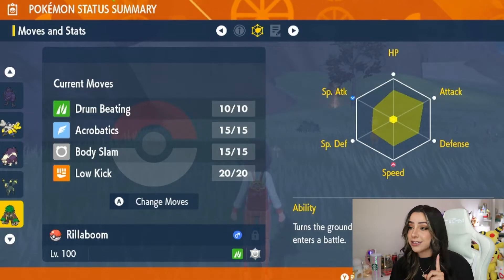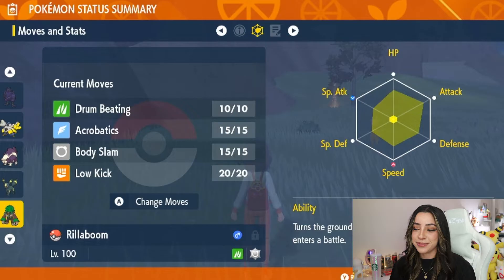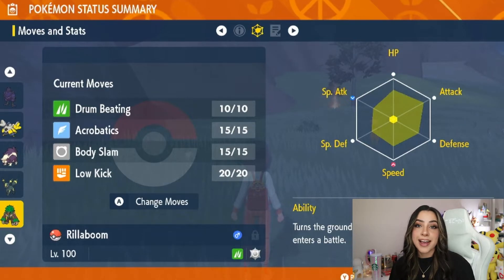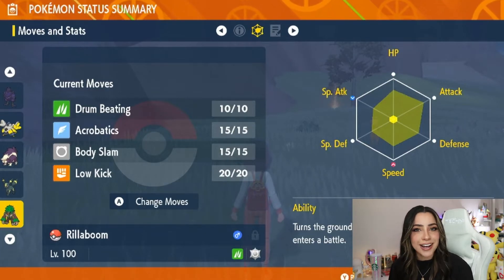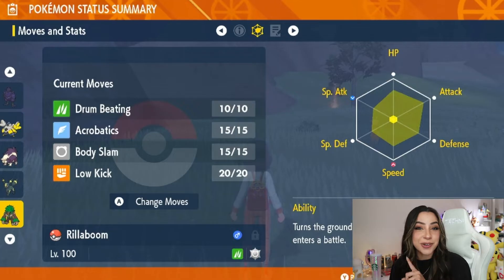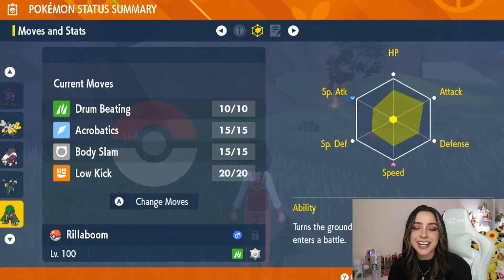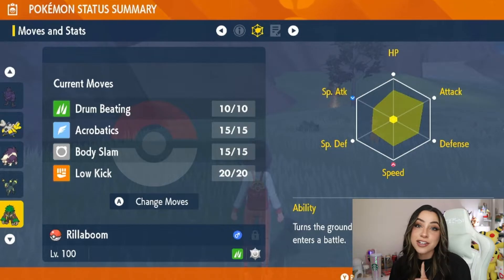Acrobatics is going to hurt because it's not holding an item. In addition to this main moveset, it also gets access to bulk up, growth, as well as boom burst. I warned you guys — if you watched my initial video, I told you they were going to throw boom burst on it, even though it's a special attack and Rillaboom is a physical attacker. That thing still hurts, by the way.